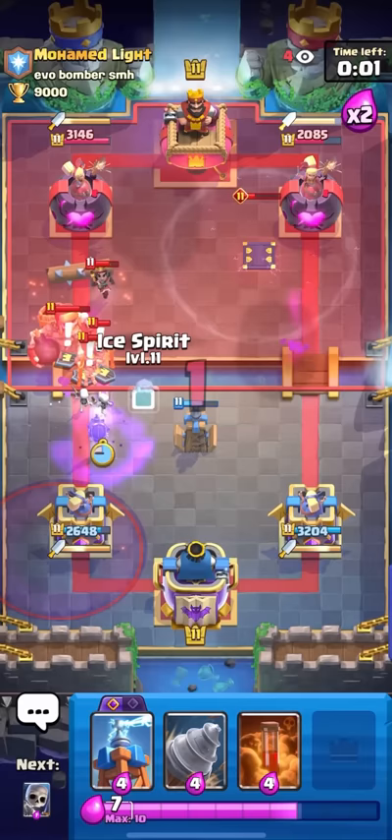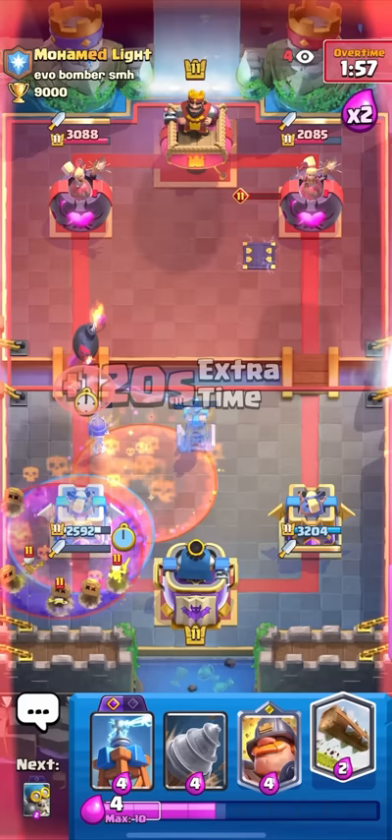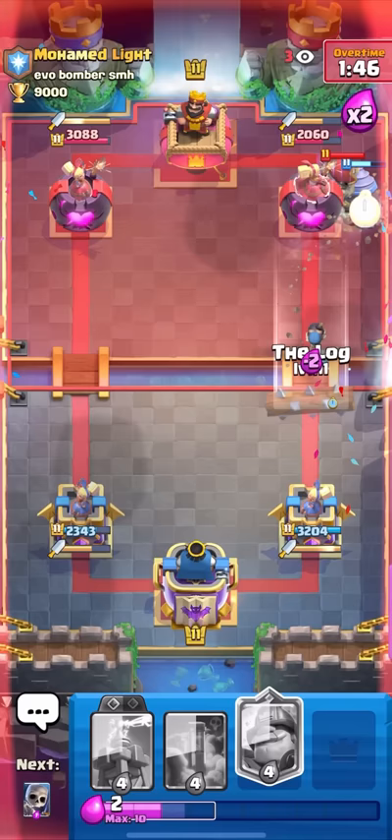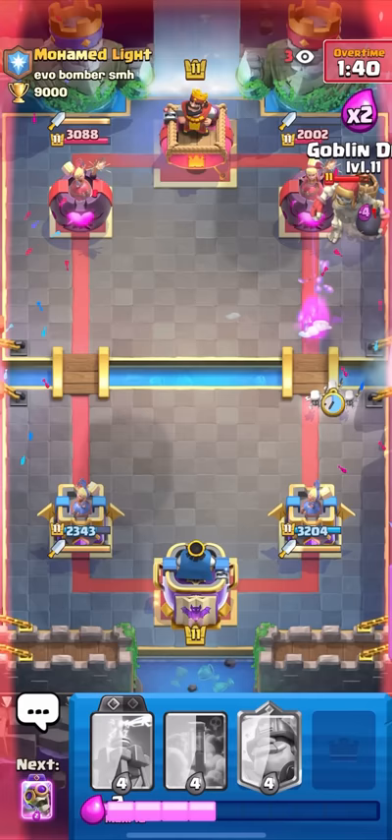Evil bomber on defense again — it's so good at splashing onto the little prince. The little prince is already dead and same with the giant skeleton. That's actually pretty broken. I need to keep up the pressure though, he's catching up pretty quickly. I'll go for the drill, bomber, ice spirit, then pre-log for the guards. Maybe I could try to get a bomber bounce.